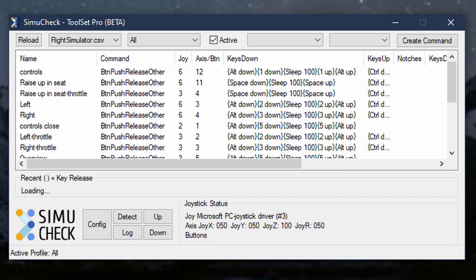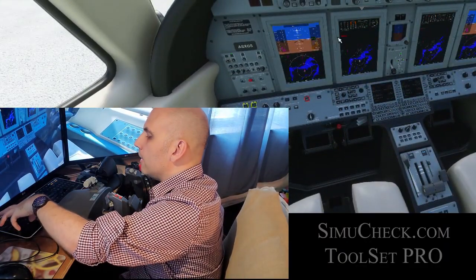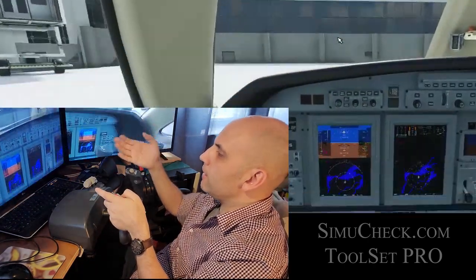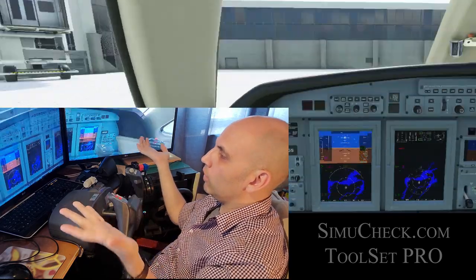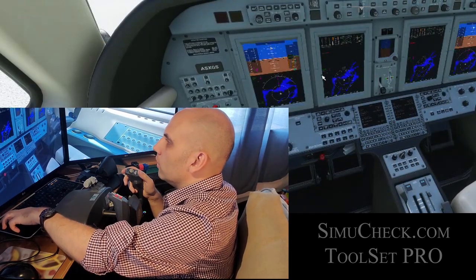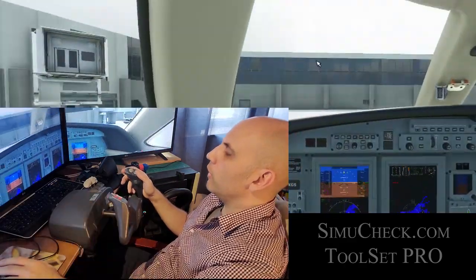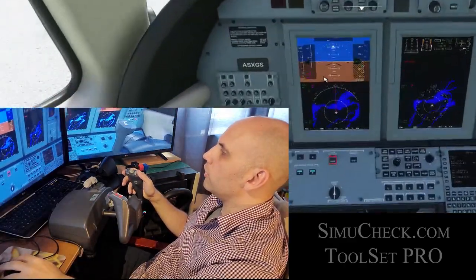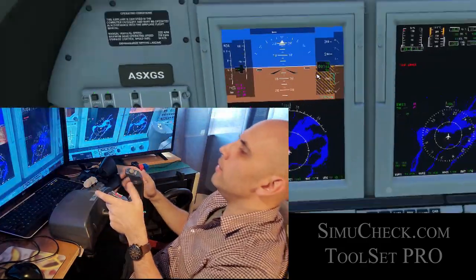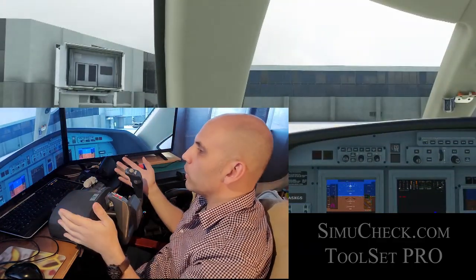The process is easy to set up in Flight Simulator 2020. You simply look down, push Ctrl-Alt, assign a number, then release. I've assigned all the different commands into Alt-1, Alt-2, etc. While flying you can look down, do Ctrl-Alt-1, and it always goes back to that saved location. If you want it a little closer you can zoom in, and when you push Ctrl-Alt-1 it zooms right into those controls — exactly where you set it.